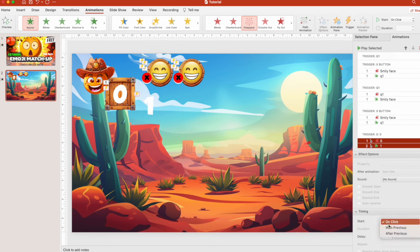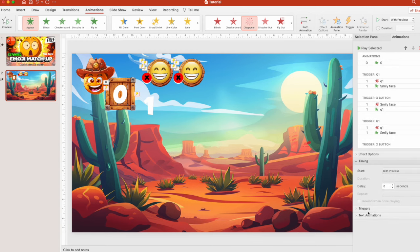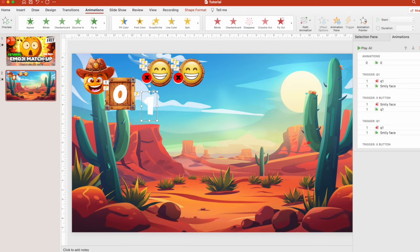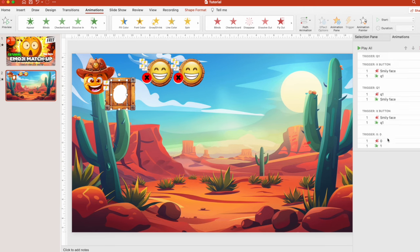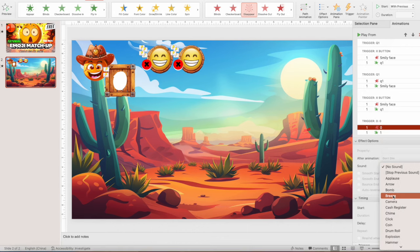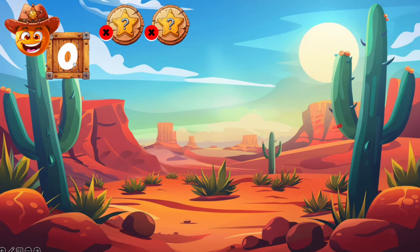Press on the text and then shape format, selection pane, and change the text names — put 'one' and 'zero' so you won't get confused. Select both, then in animation set trigger on zero. Set timing without previews. Now in slideshow, when we press on zero — number one appears. Put one right here and that's it. You can also add sound — press on the zero animation and add the sound 'breeze,' for example.